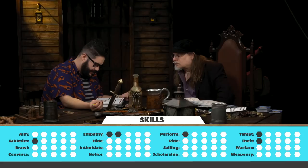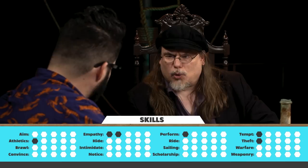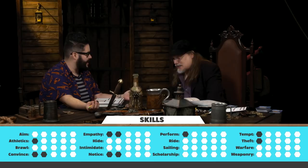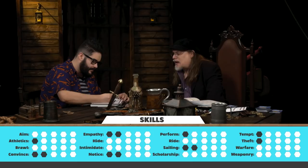Steve gets 10 more points to spend on skills, with a cap of three per skill. He adds two points to empathy, two to notice, two to convince, two to sailing, and three to scholarship. John notes that as a Castilian, scholarship — knowing things — is especially important. Steve jokes that for once he's an educated person.